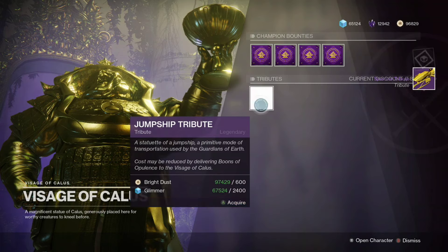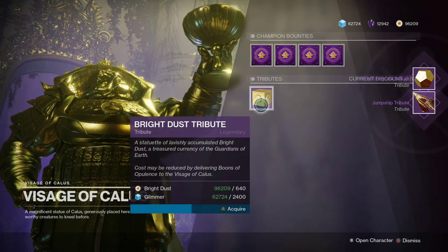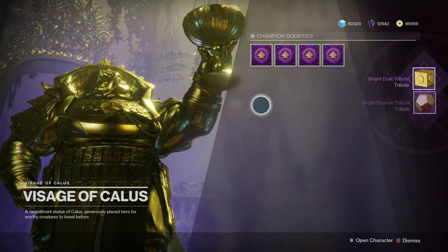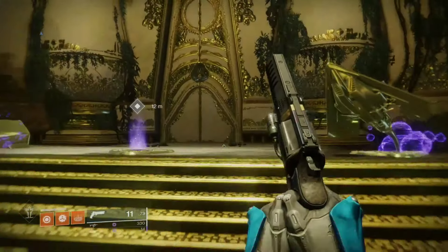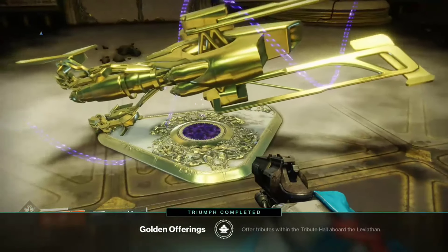Essentially, if you turn in bounties completed from a previous day and then talk to the Kala statue, but don't turn in the boons, it will treat your bounties on other characters as if they are the first ones of the day. It's a little more complicated than that — I will link Cheese Forever's video in the description if you want a more in-depth tutorial.